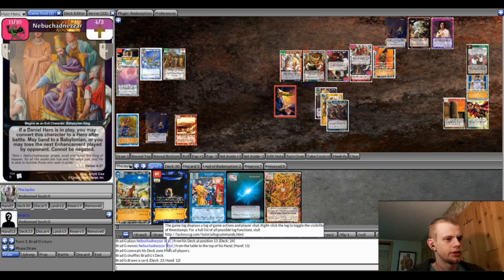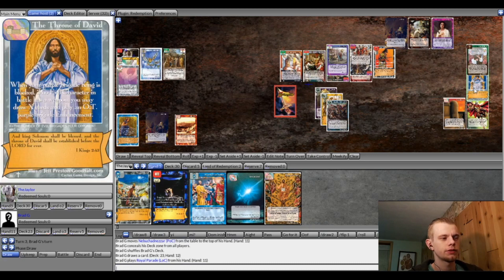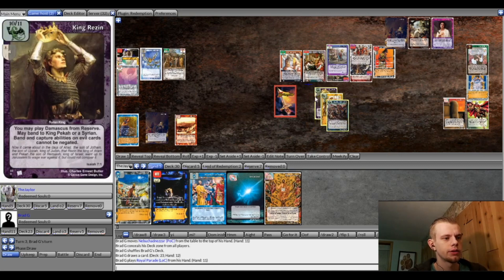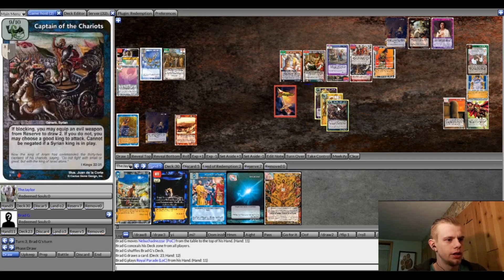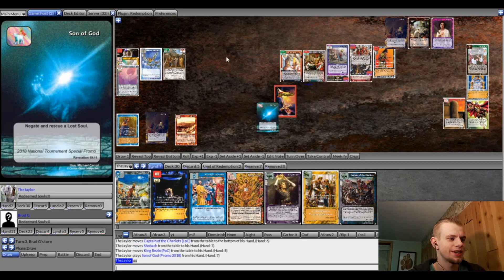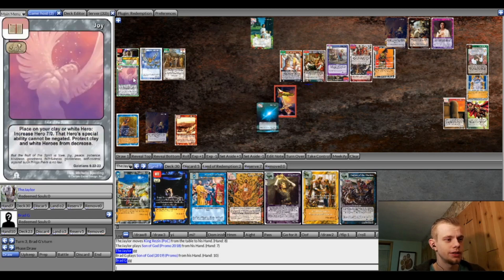I was a little surprised here — he drew into his Darkness lost soul and searched for Nebuchadnezzar, but it was the Prophecies of Christ Nebuchadnezzar, not the TXP one you're more likely to see. Off of Throne he got to draw one because I only have incredible characters. Then he played Royal Parade, and because I had to equip and toss my interrupt, I had nothing for that, and my evil characters got bounced. But before I gave up the lost soul, I decided to play Son of God so that I got to three. This was going in for his fourth, and he still had Son of God in his hand — so that got him to five. He ended up beating me five to three.